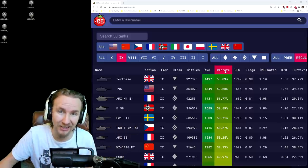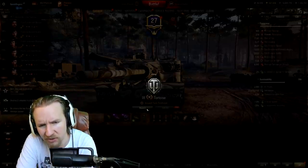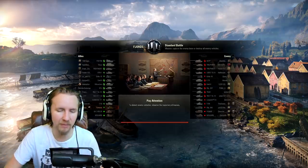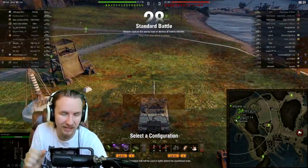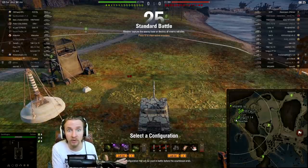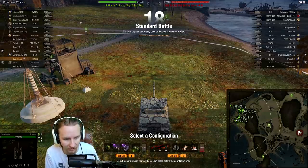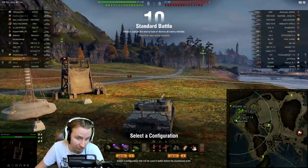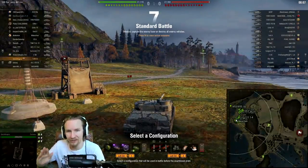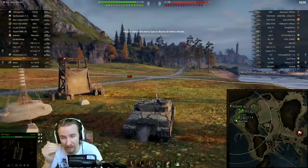Is it any surprise that the Tortoise is on top? This big British tank destroyer has the highest DPM in the game outside of its bigger brother the Badger — although the Badger is only just a touch higher, like six DPM higher, which doesn't even really count when you're jumping up an entire tier. The Tortoise is special because it has practically the same DPM at a lower tier, plus amazing durability with 2000 hit points and great armor.